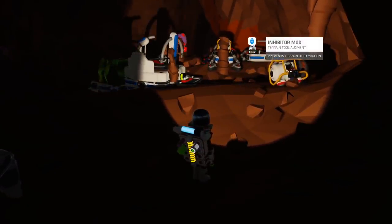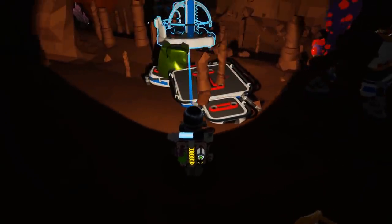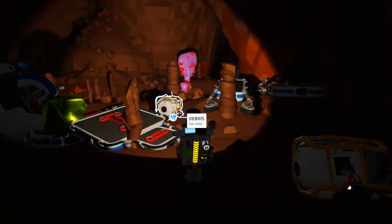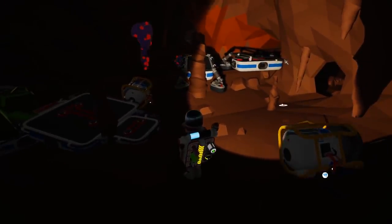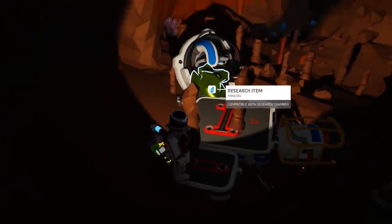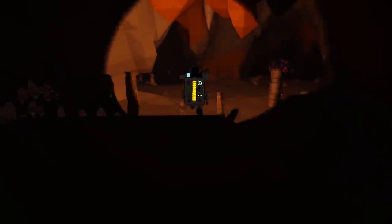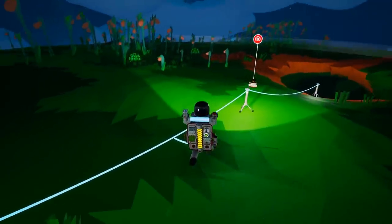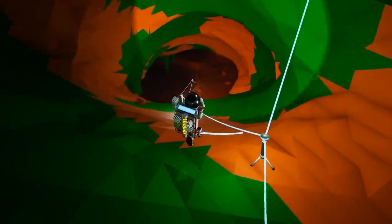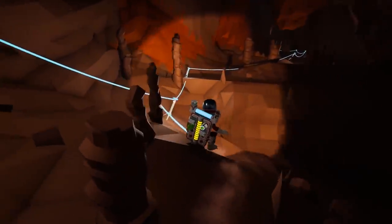It's a bit of debris. An inhibitor mod — ooh. And also some of that. That's some old turp. There's a million bits and bobs around here but all of them seem a bit piss. Another research item, a really small one. That's where all the ore is — over there — just as we've run out of bloody tethers. I'll put the beacon down just so I remember where it is. I've got a bunch more tethers now. I'll put that inhibitor mod right into storage because I'll probably never end up using it — it just faffs around with your gun and stuff.